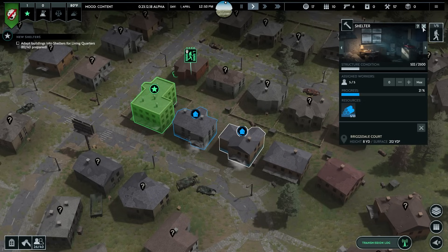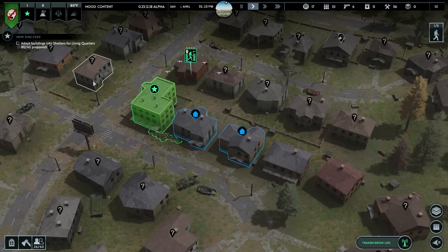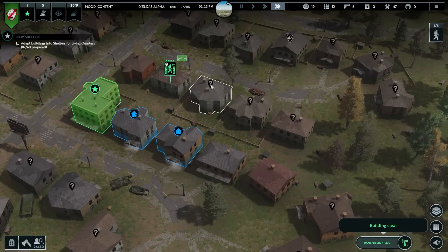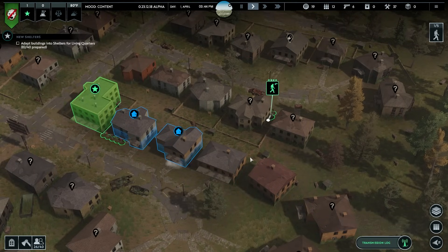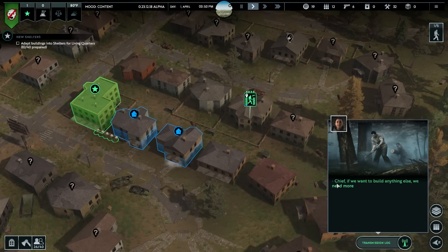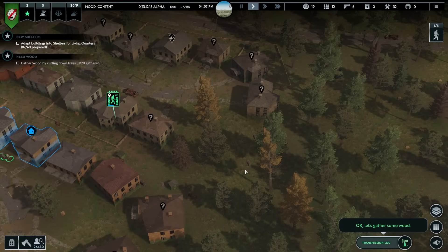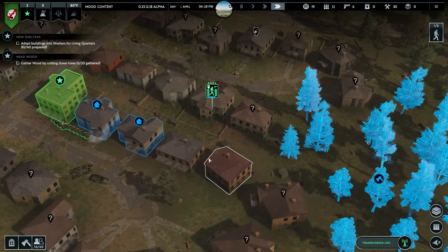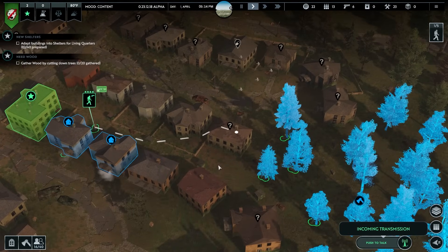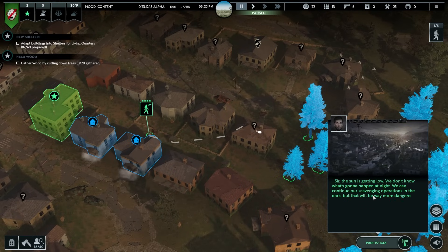We're going to have to chop some trees. These guys are looking pretty good - scavenging and adapting buildings. You can get a car at some point and I'll go farther out to scavenge more interesting places. If we want to build anything else we need more resources - send workers to chop down some trees. Maybe we could build some palisades with that too. So we've got some trees over here - click gather wood, drag, and your people who are not in squads will automatically go chop down those trees. The sun is getting low - we don't know what's going to happen during the night. We can continue scavenging in the dark but that will be way more dangerous than waiting until sunrise.